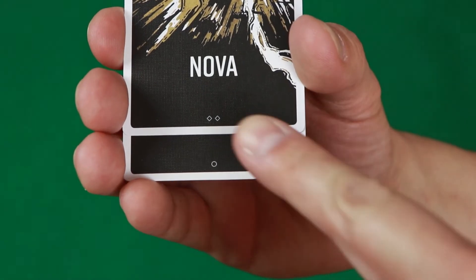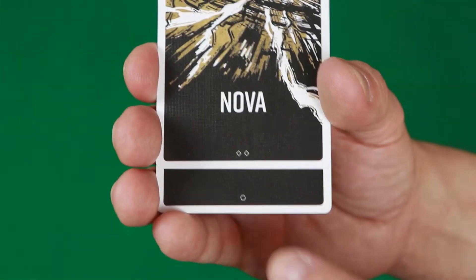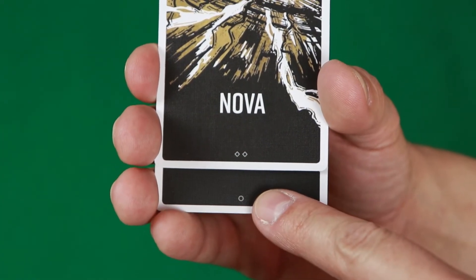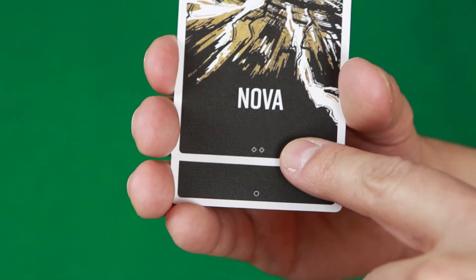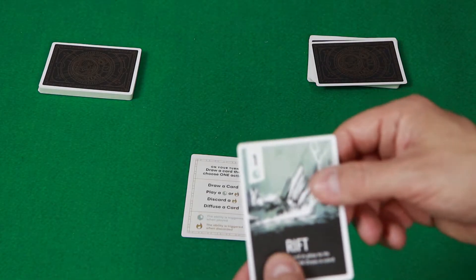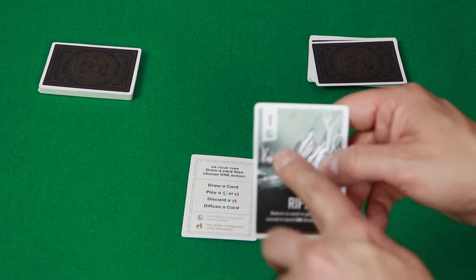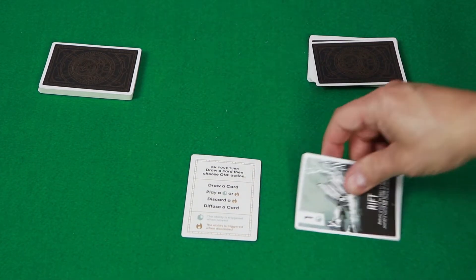You'll notice at the bottom of each card there is a little two and a one symbol. If you're playing a two-player game, one player will get all the cards with a circle. The other player will get all the cards with the two diamonds at the bottom. The object of the game is to be the first player to have 21 fuel total in front of you. So this card is worth one right here - you play this in your play area.